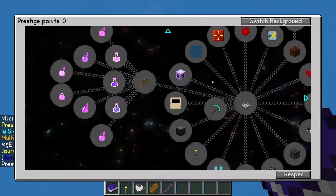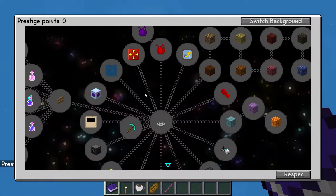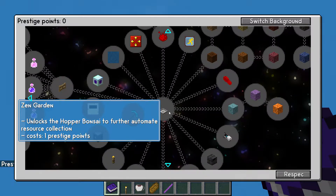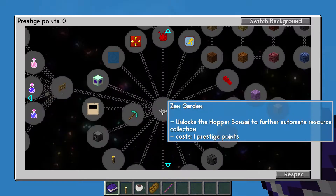So we're going to do a playthrough on Sky Factory 4, see how we go. Excuse me. Whoa, hello, what's all this? Unlocks Hopper Bonsai to further automate resource collection. That's trippy.